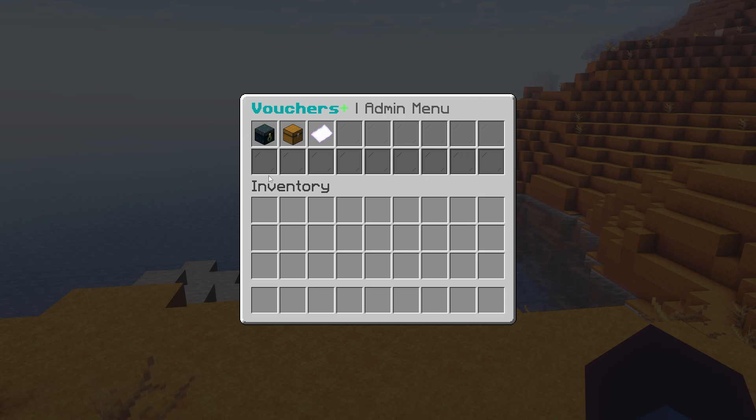How do these vouchers work? Well, the text here explains it all. With the lucky voucher, the prizes given is three, so it will give three prizes. These are all the prizes you can get — it goes from very common all the way to legendary.